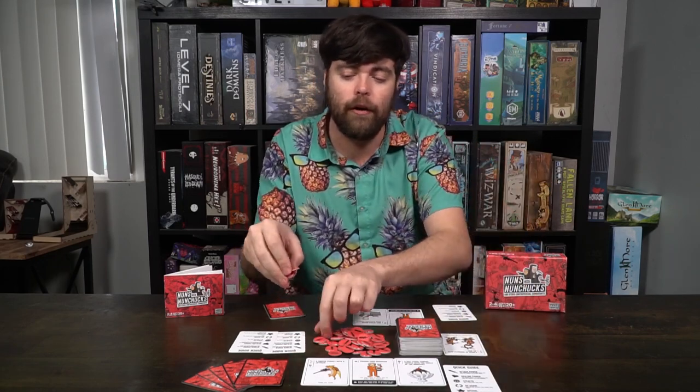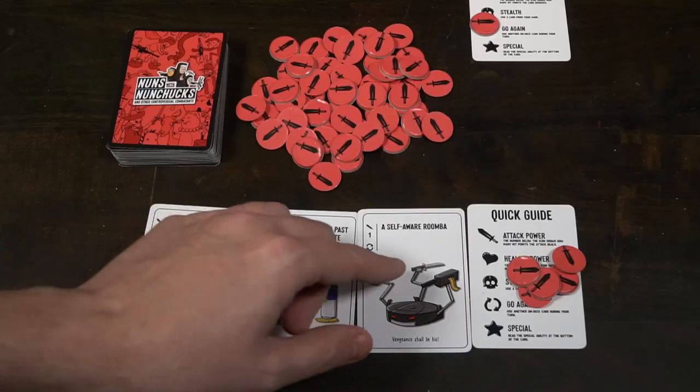Pretty straightforward and simple. Let's talk about my review. Nuns with Nunchucks is similar to party games like Bears and Babies, Exploding Kittens, and those types of party slash card take-that games. It plays very simple — I go, okay it's my turn, I'm going to play this pack of monkeys, it does three damage to my opponent. The game can get more intense and have more strategy to it though. You might think it's just play a card and pass, but the combos are what make this game most appealing to me.